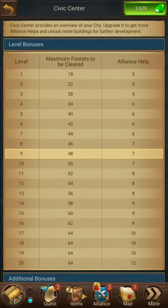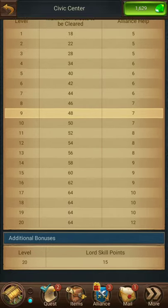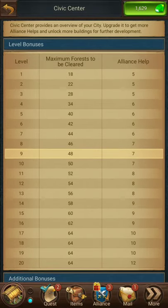The Civic Center allows you to - each level will allow you to clear forest. The other feature is alliance help. What that means is when you give someone a hand when they're doing their research or building, it gives you a little more benefit because you did it.